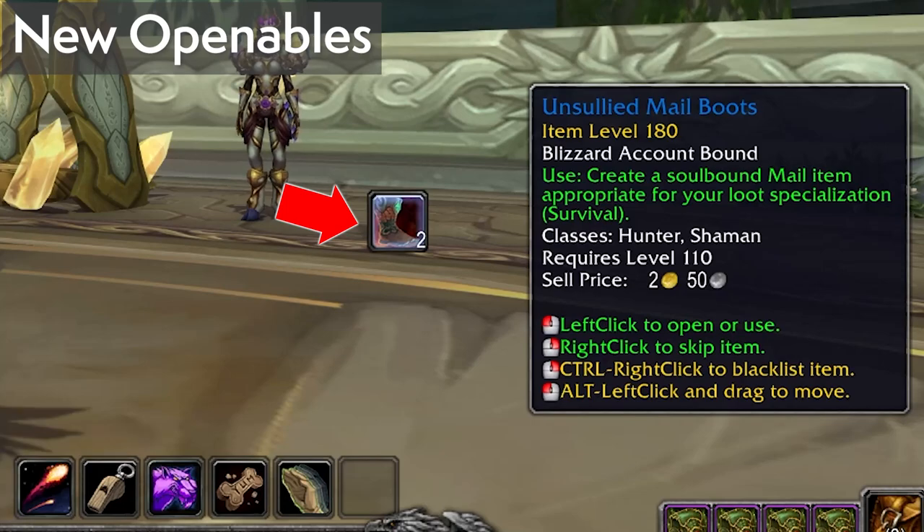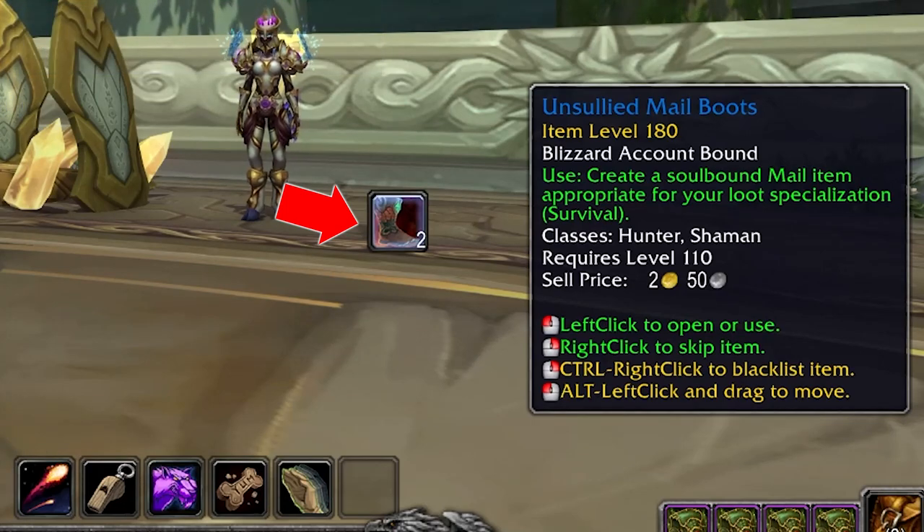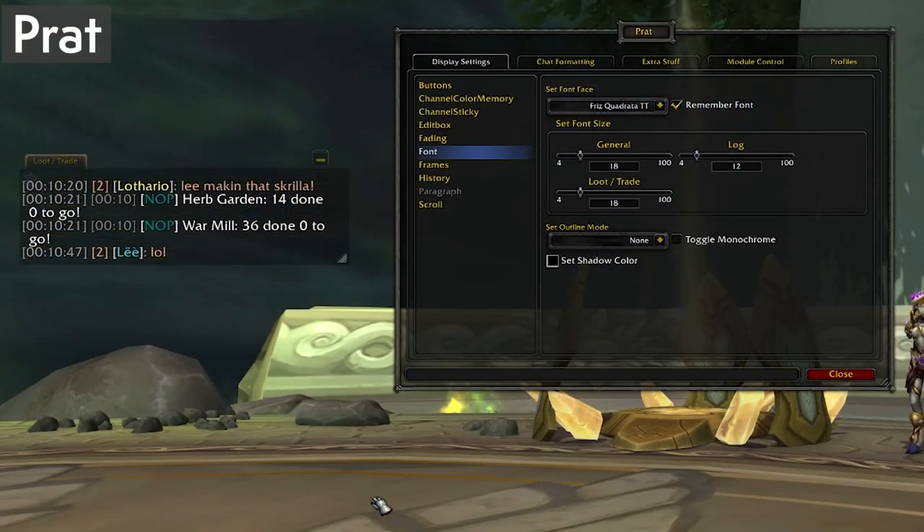New Openables is a simple add-on that acts as a reminder that there's something you haven't opened, whether it's a satchel, a lockbox, a covenant calling box, an emissary cache, an archaeology thing — all of that stuff. All it does is display the unopened item on your screen like a piece of dirt to wipe clean. You can also whitelist items that you don't want the add-on to inform you about. Overall it's a nice quality-of-life add-on to keep you organized.